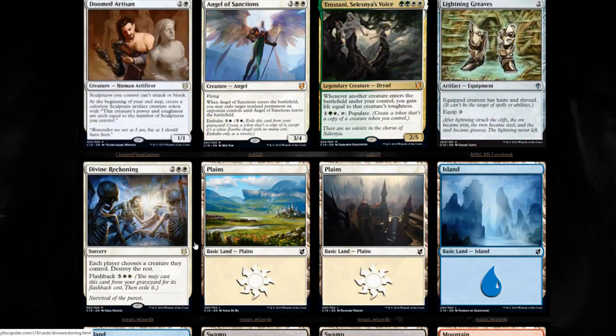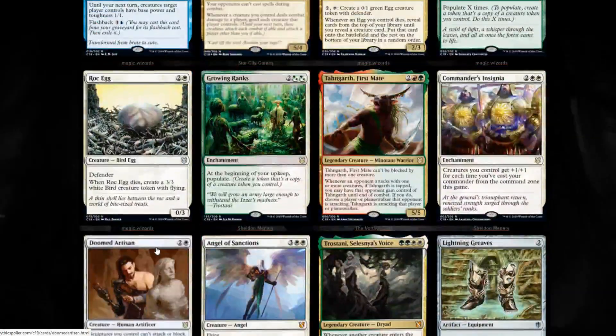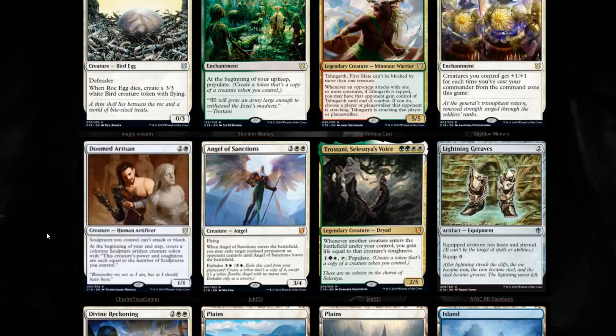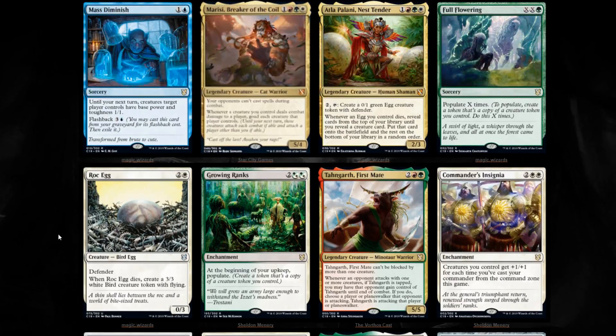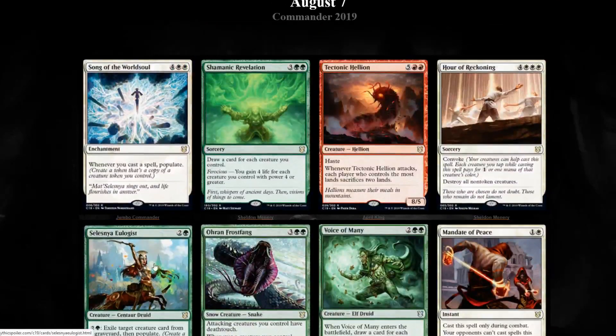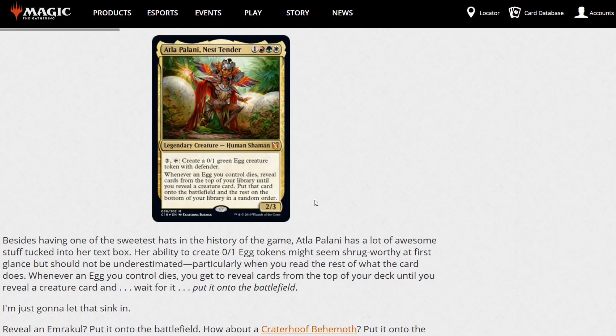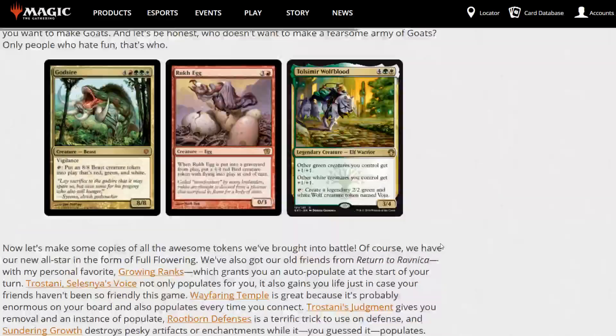Doom Artisan is another pretty good reprint. As far as Gavin Verhey stating they're going to be focused more on reprint value - I think that's ludicrous. They showed us the best reprint, which is Seedborn Muse, as if to prove they listened, but Seedborn Muse just had the Battlebond reprint. We're going to look at Trostani and then do a follow-up video later tonight about 10 cards to invest in once we get a full picture of what's in the deck.